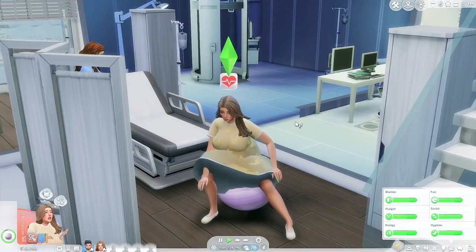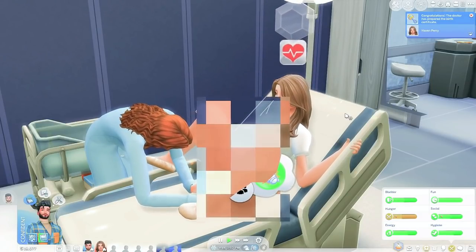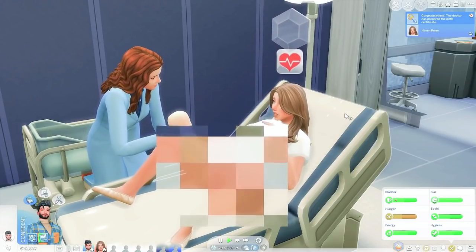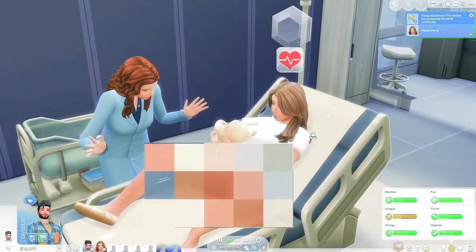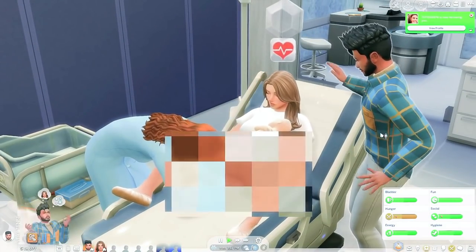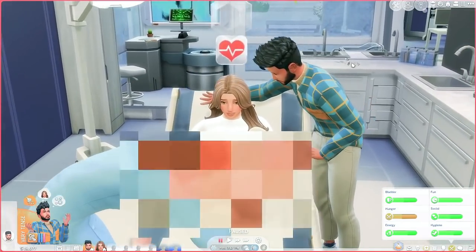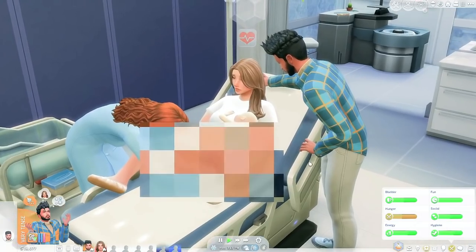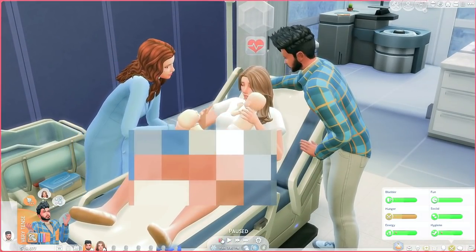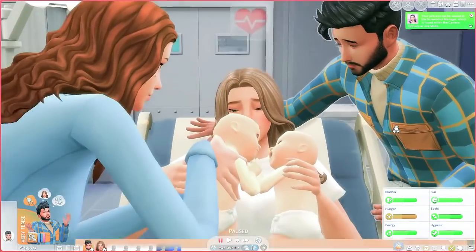The doctor can check how dilated your Sim is, you can get an epidural — they'll actually put a needle in the Sim's back — so it looks as realistic as it can. Everything was done so amazingly. The mod is by Panda Sama and the animation is incredible: the baby comes out and gets to lay on the mother's chest, whoever is with them can comfort them and put their arm around them.